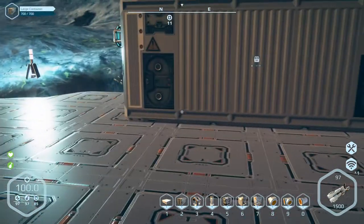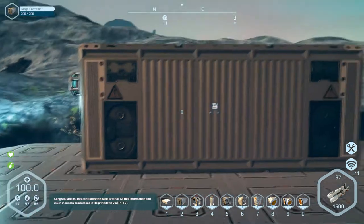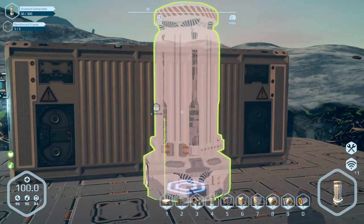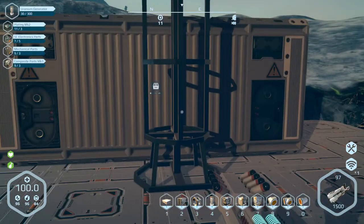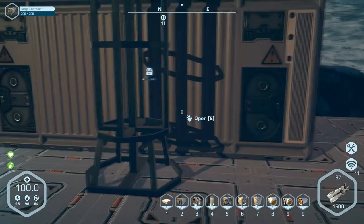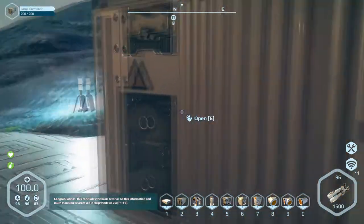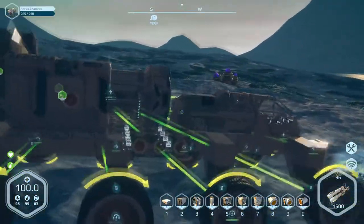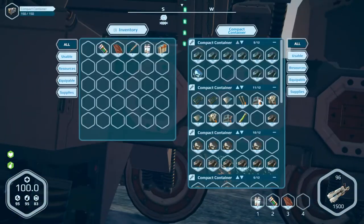I also need to put in the generator — can't do anything else without putting the generator in. Stick that in the center. I need uranium — let me go over to my sheet and get out of build phase mode. I've got 10 lots here, that's good.